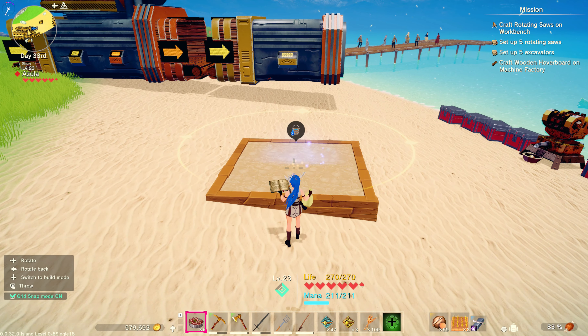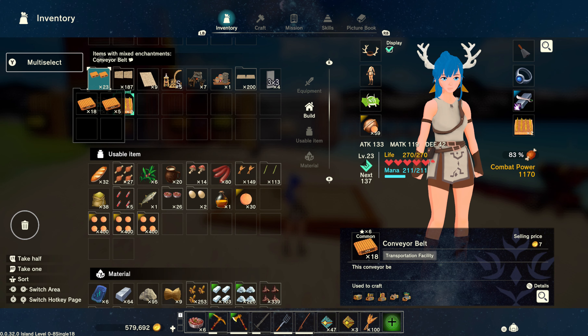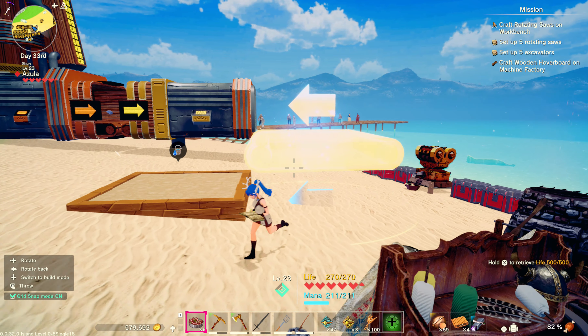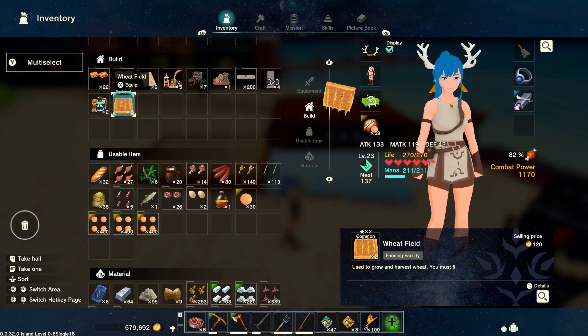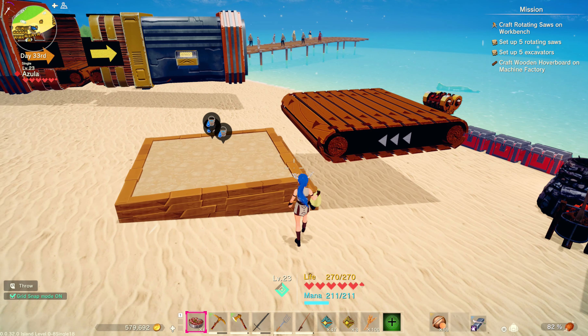Place one of these down first — as you can see you cannot put another one directly on top. So if you want to stack them like I've done with my wheat fields over there, take one of these conveyor belts, simply rotate it, and have it going towards this. Super easy. Take another one and — there you go.